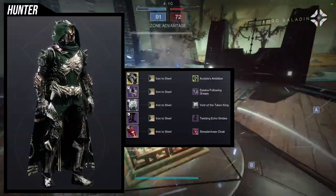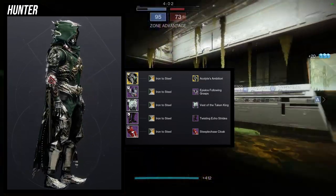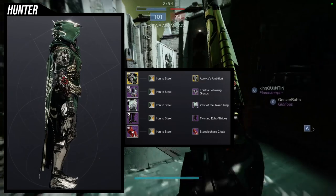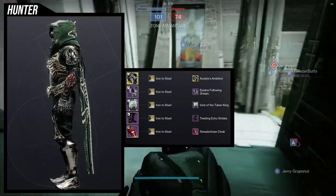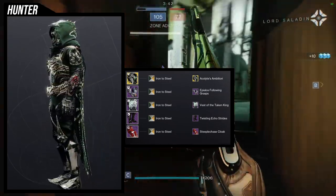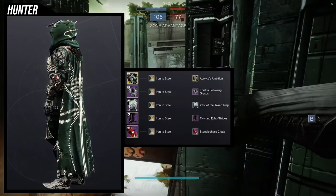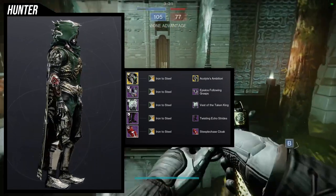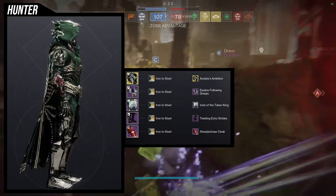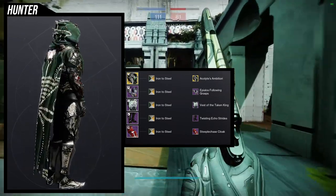As for the next set, we're going to be using the Wormhusk Crown, specifically the Acolyte Ambition ornament - I think that ornament is fire. This is where my love comes in because I think this all looks cool and it's thematic. We're going for a hive-themed look. For this one, we're using the Apilos Falling arms, which is cool because it's symmetrical. We're using the Vest of the Taken King, specifically with Iron to Steel, because it doesn't turn off the glow of the chest piece - you can still see some gold layer which is the glow. But what I'm really excited about is it actually turns off the glow of the cloth on the chest piece, which makes the chest piece and the Steeplechase Cloak look like they're connected because of that cloth. And I just think that looks amazing.